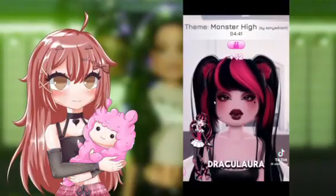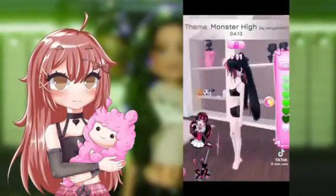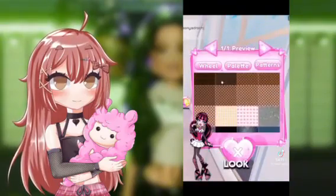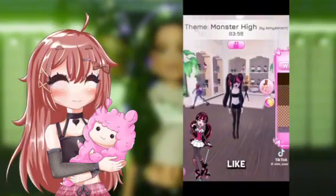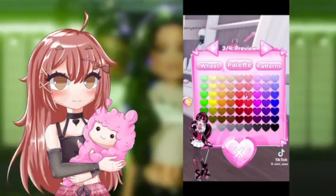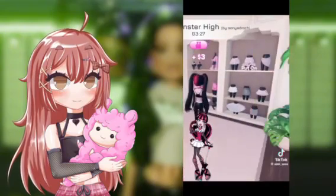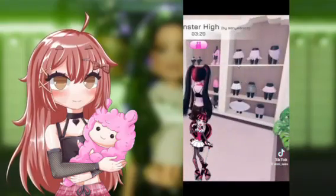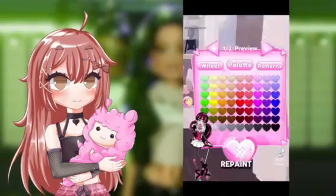I would like to pick this face for Draculaura — in my opinion it looks very beautiful. I want to get those earrings, I love them. Now take these tights and choose a new grid pattern to make it look really pretty and Draculaura-like. We're going to take these sleeves and make them mesh like the tights. I also want to wear these shoes — I think they're very similar to Draculaura's. We're going to take this neck jewelry and combine this skirt with this one.